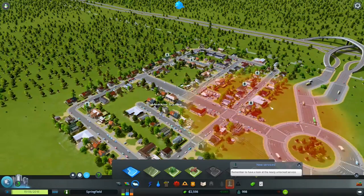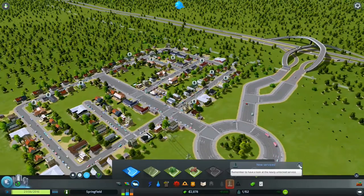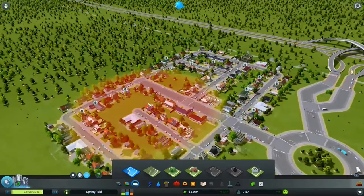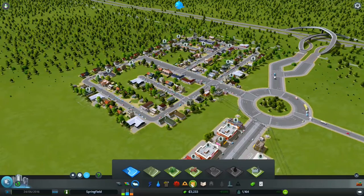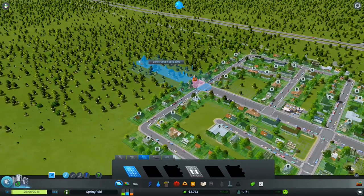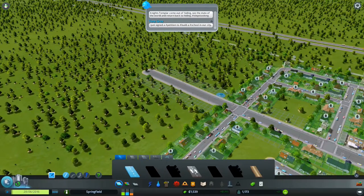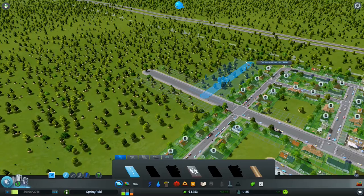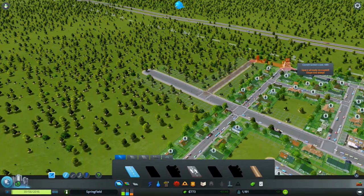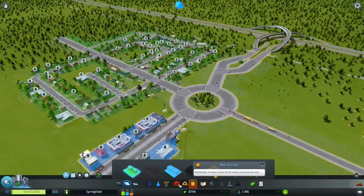I'm going to delete this because I don't want to make a thing yet. We've got crime in the area — if I had some money then I would buy a police station, but I don't. We need to build the road down the middle. As if that just cost me 2,000 — that's ridiculous. Make these little estates. Crime is going through the roof.